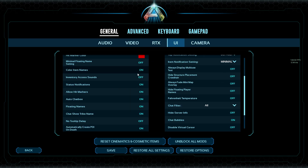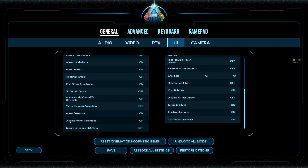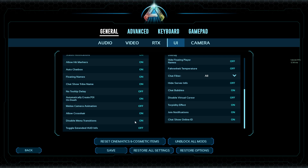In the UI tab, turn melee camera animation off. Enable Disable Menu Transitions — this is a huge one, please make sure you turn this on, it's one of the most important settings to ensure your inventory opens as fast as possible. In Camera settings, turn third person camera offset off, camera view bob off, enable Disable Third Person Camera Implementation, and set Player Camera Mode off. Also set camera shake scale all the way down to zero.